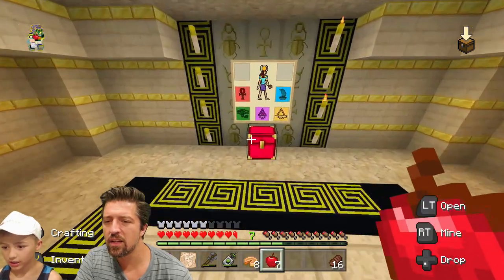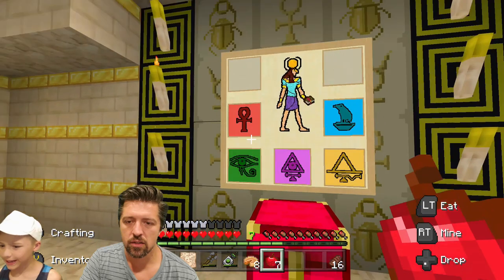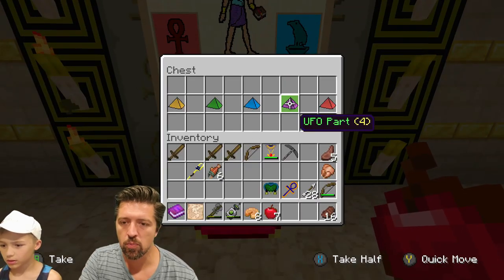Place the five pyramids in their slots. Blue, yellow, purple. I think I know the pattern — blue, yellow, purple, green, red.